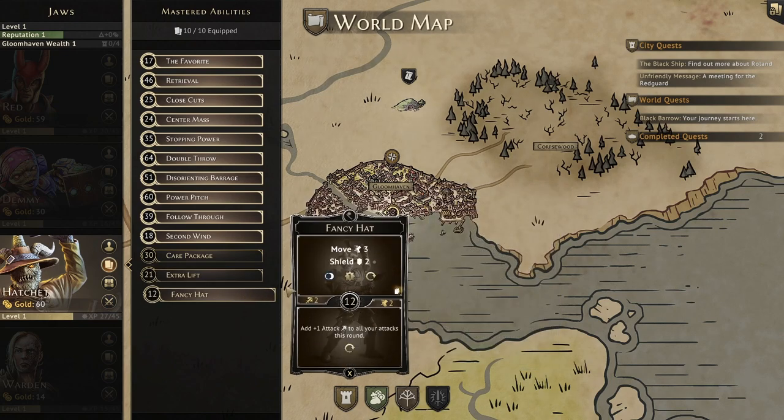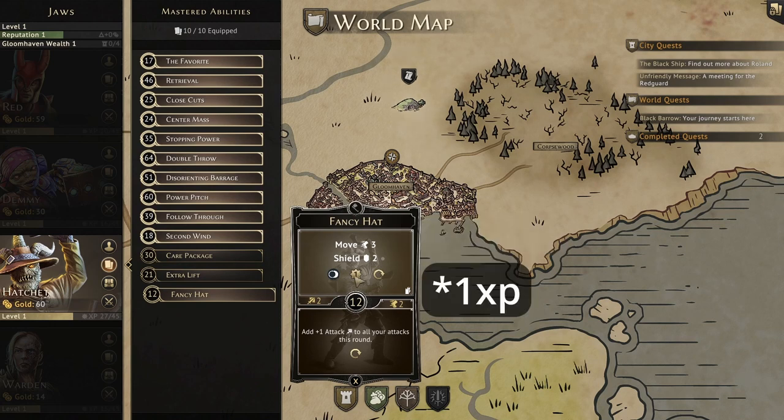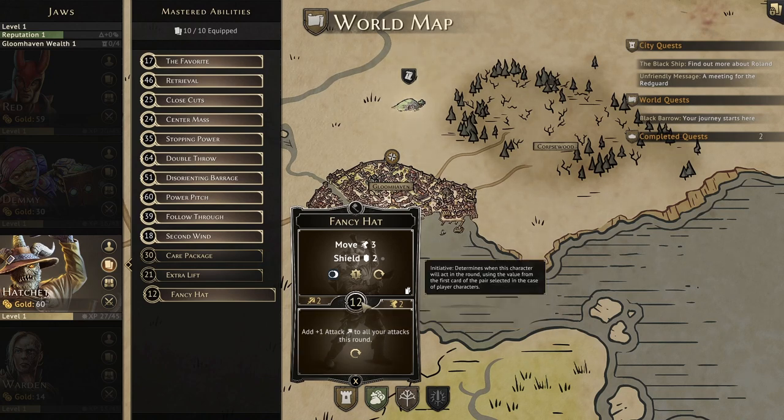Finally, we have Fancy Hat. The top is a move 3, then shield 2, activate dark, and gain 2 XP for the round, but it is also a loss ability. Since hatchet is really a ranged character, I don't see where you'd ever want to use a loss ability like this — maybe in a smaller party with no tank, but even then I think there would be better plays. The bottom is a bit more useful, adding plus 1 to all attacks for the round, which could be great paired with Disorienting Barrage against smaller enemy swarms, but in general you'll probably leave this card behind. The initiative is our lowest at level 1 with a 12.